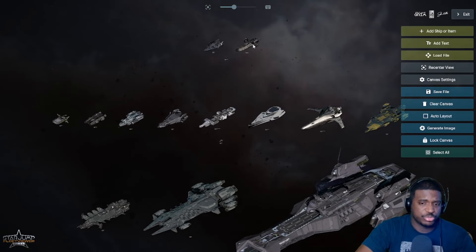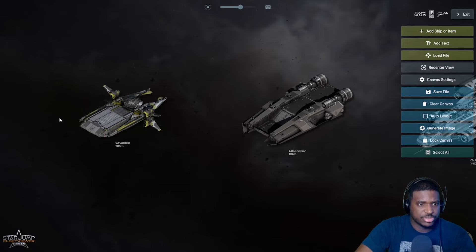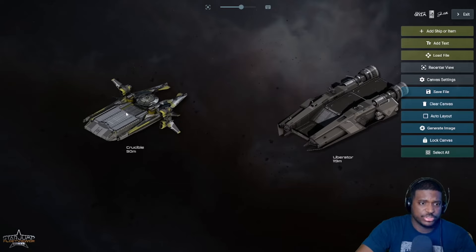The Carrack has one extra small hangar, and the Galaxy also has one extra small hangar. The Crucible has one small hangar, but it's designed for repair - not really for transport. It's fully enclosed with a box hangar region where the top can open, the ship can fly in, and repairs can be done.